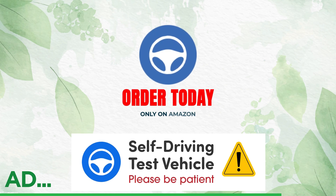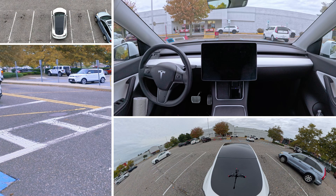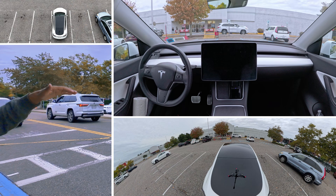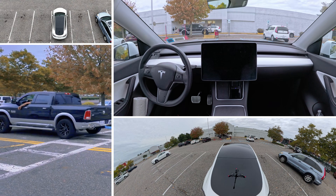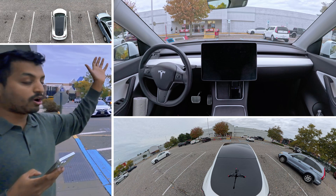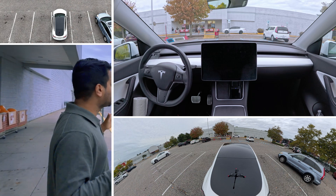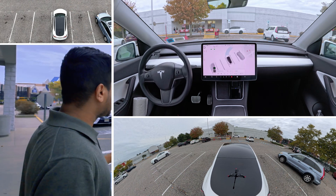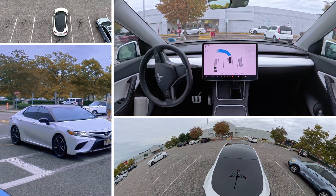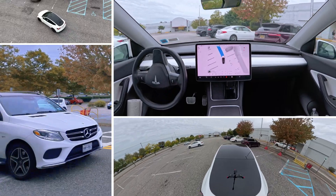We're going to test one more time. Our car is over there and there is a barrier, so the car cannot come straight — it has to go either left or right and then come to us. I just pressed the 'Go to Target' button and the car is navigating. It is making a right turn, which is interesting because it could have gone left and come back to us.